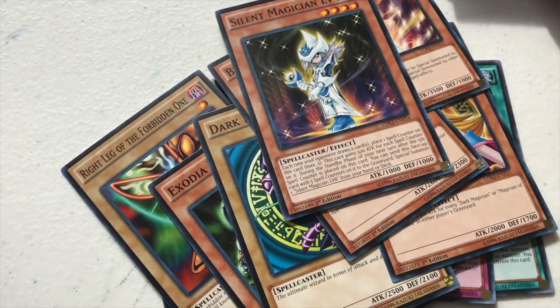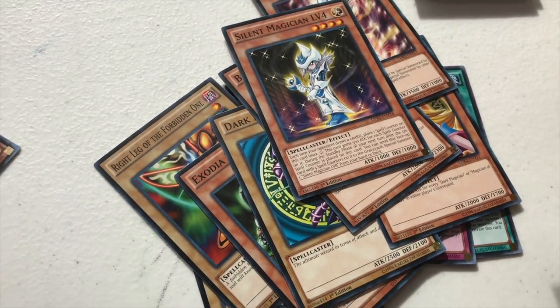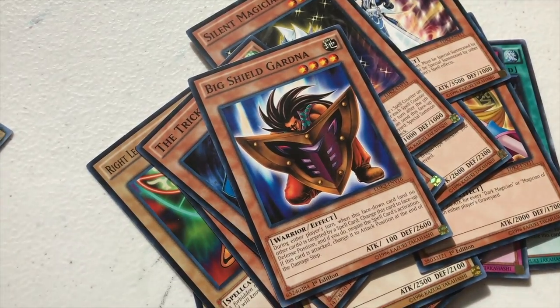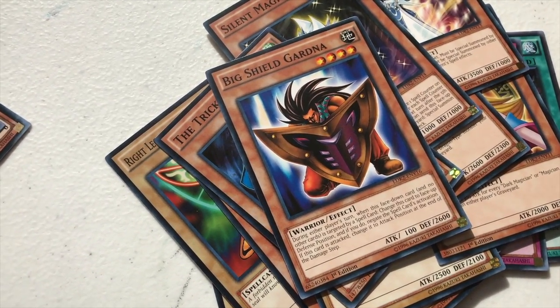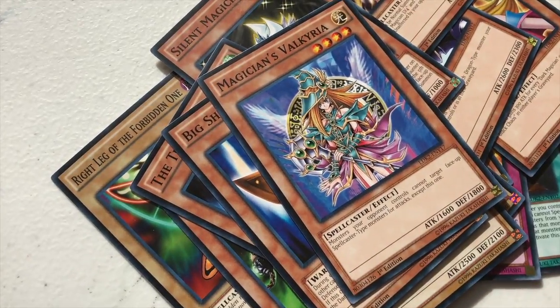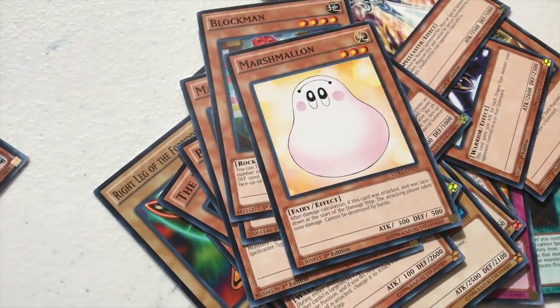They're not going to give me everything holographic, right? I'm just pointing out that I'm used to these cards being holographic. The Tricky, Big Shield Gardna. Magician Valkyria from that first movie. Blast Magician, Block Man, Marshmallow from the first movie — I love Marshmallow.